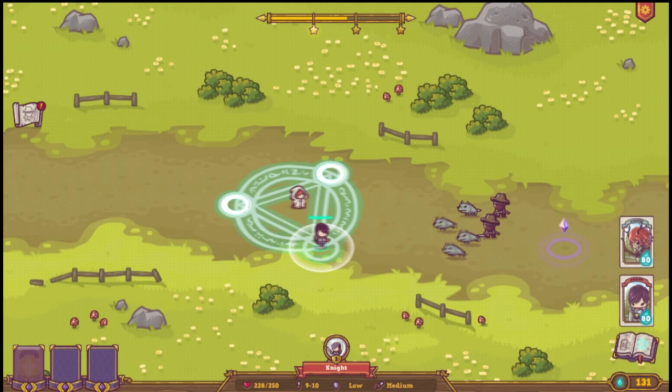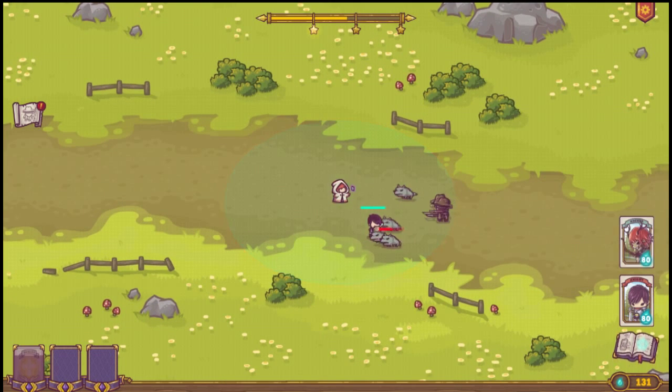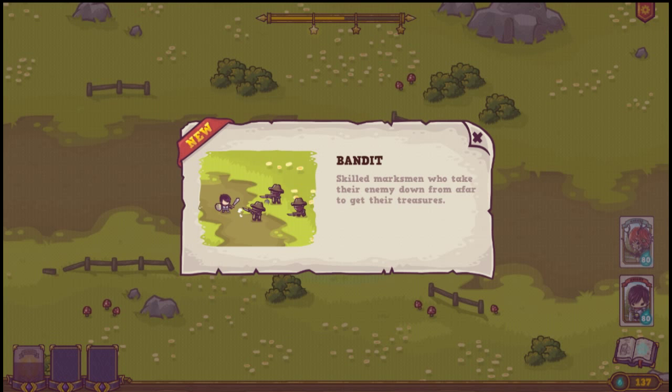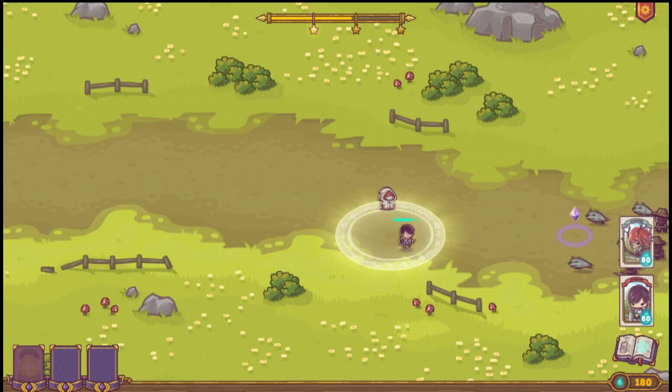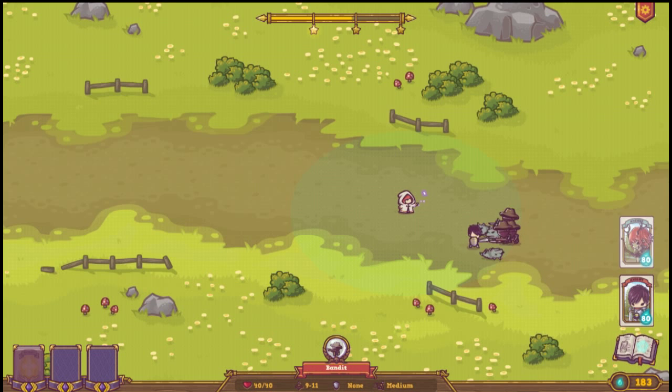Hey, there looks like there is a new enemy — bandits. And as I'm sure you guys know, on this YouTube channel we have zero tolerance for bandits, so we're going to kick their asses. Once you knock out enemies, sometimes you collect stars, sometimes you collect mana that you can use to cast spells. And I don't know if I mentioned this, but the game is playable offline, which is always nice to know.